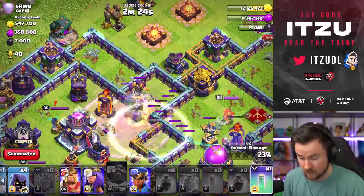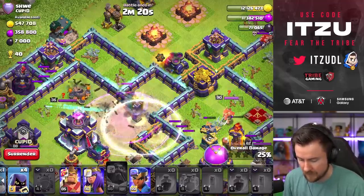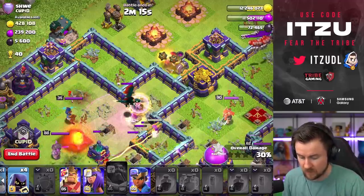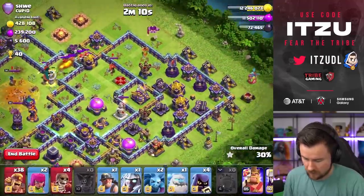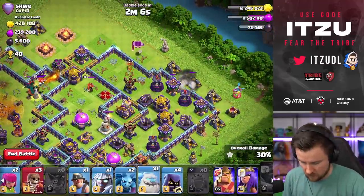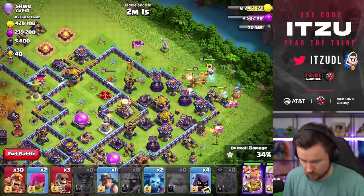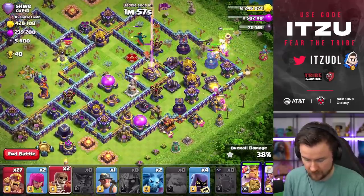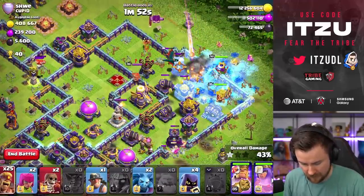One, two, three, four — raise up again and turn everything invisible. We've already got a lot of value, so now it's really just the town hall we need. There were some mortar shots on my troops but because of the healer I don't care — we can delay the invisibility spells a little longer than usual. Wall break in there — ice golem, super barbarians going in. Wall break to get to the warden as our next target.